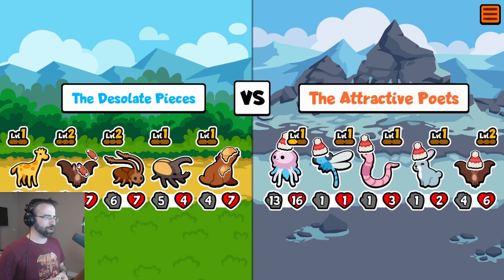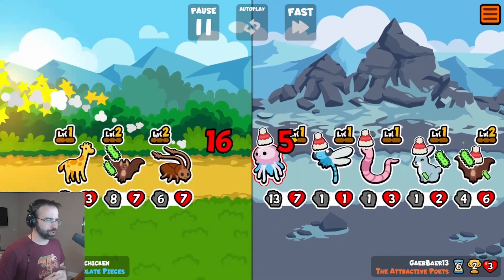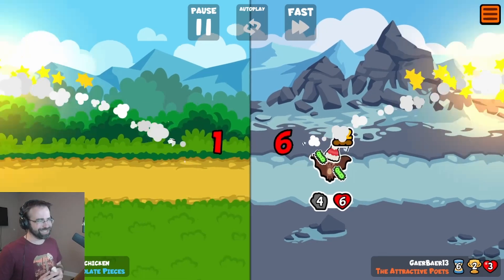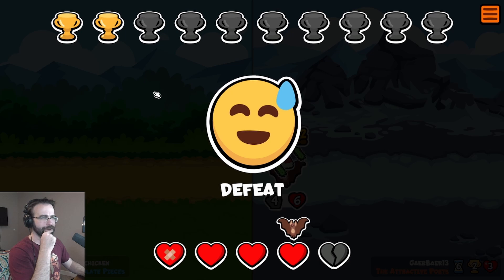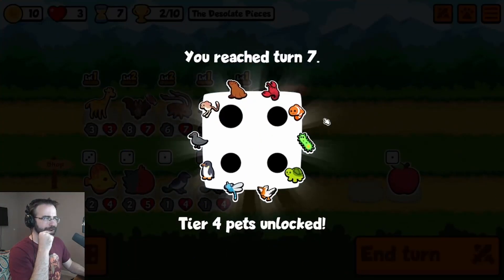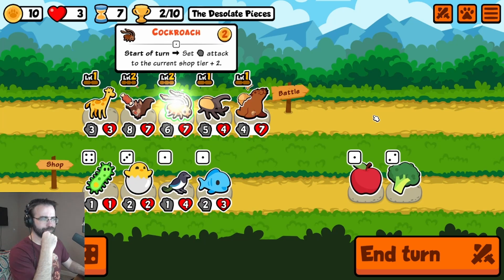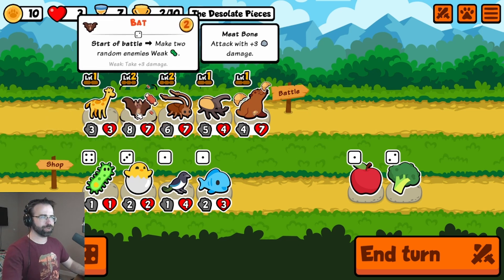The attractive poets — they got a 13/16 jellyfish and everything else is a joke. If we can get past their big unit, which apparently we cannot, we would have some chance. They just had one unit that was way too strong for us to handle. Fair enough. We have reached turn number seven — we've unlocked tier four pets, so we might see some crazy things.